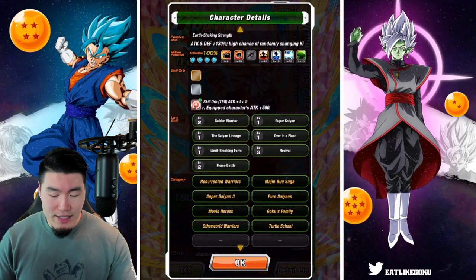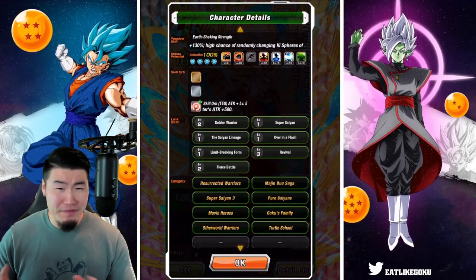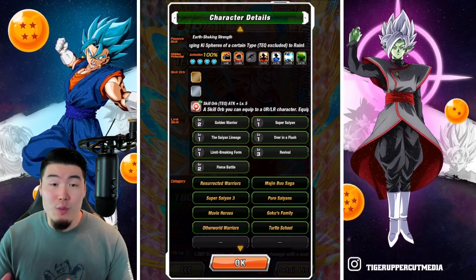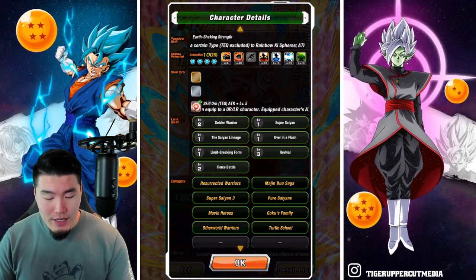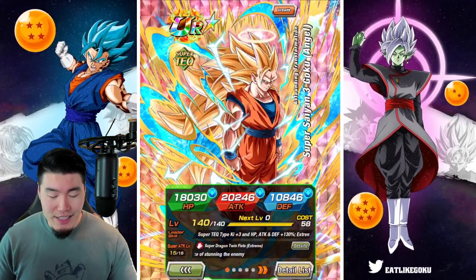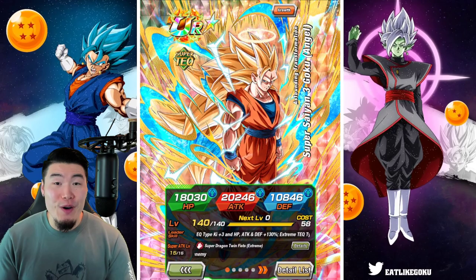As far as his links go, they're basically level 1 — I didn't really have a chance to work on him too much — but he does have a level 5 attack skill orb. So there you go, that is the EZA Tech Super Saiyan 3 Angel Goku.